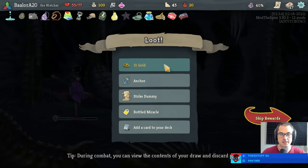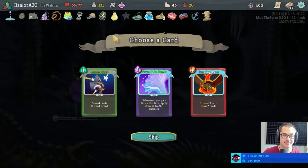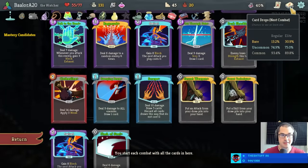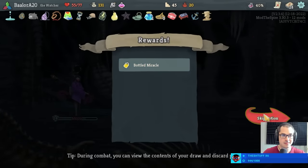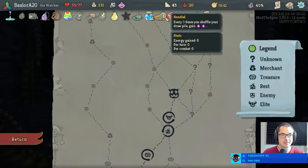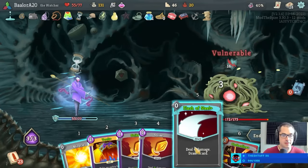Thanks for six months of the prime sub — reaching that half year. Strike dummy, these strikes get empowered now. Acrobatics, wave of the hand plus, or burning pact. Burning pact — I want a burning pact. I would love to exhaust cards. Getting really close to doing sundial things now. Swift strike, come back. We don't need swift strike. Swift strike doesn't need us.